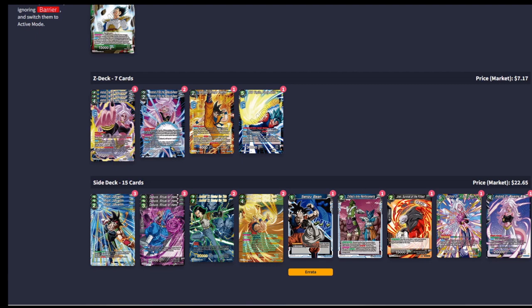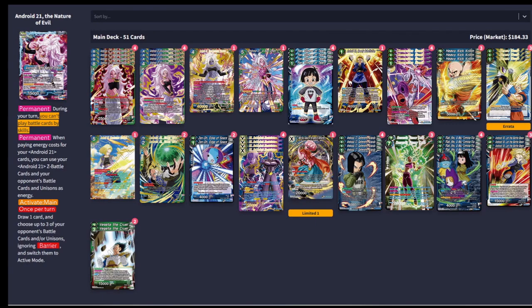The only other unusual thing is my one copy of Wavering Will. It's mostly for mirror matches — sometimes you can just tap your opponent's whole board when they play a battle card and that's just really strong.